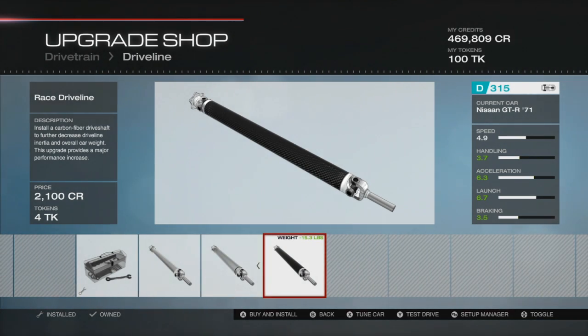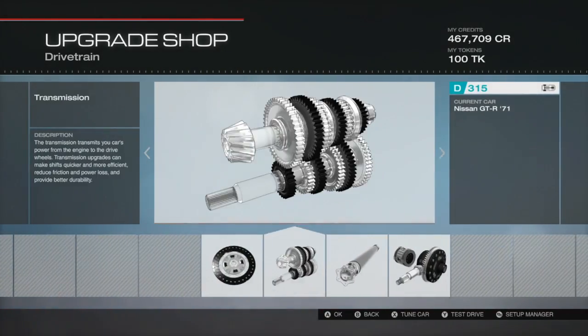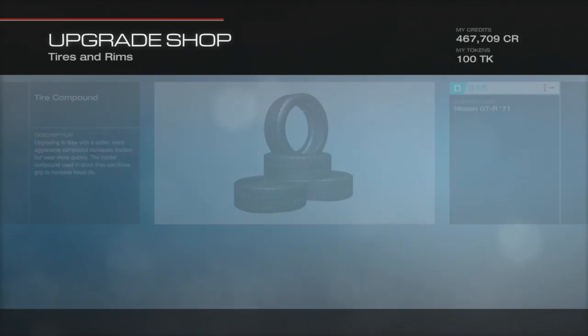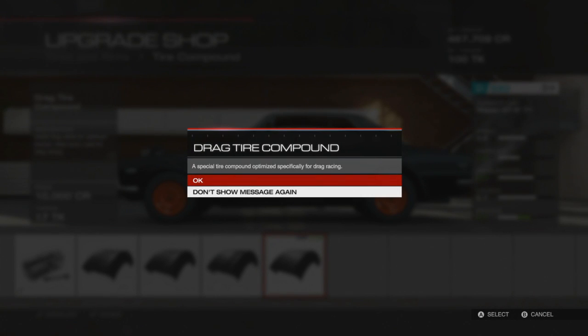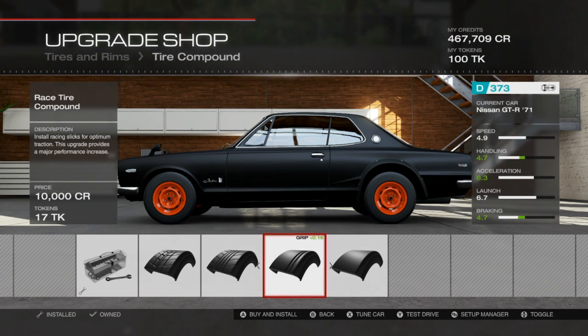This upgrades all the things — drive shaft, drivetrain. Let's just leave the diff. Let's upgrade the tires — this should probably take me close to 400. Oh, 373. Why do they give you a drag compound? I haven't seen a drag race yet in this game, so why give you a drag compound? Maybe that's later in the game.